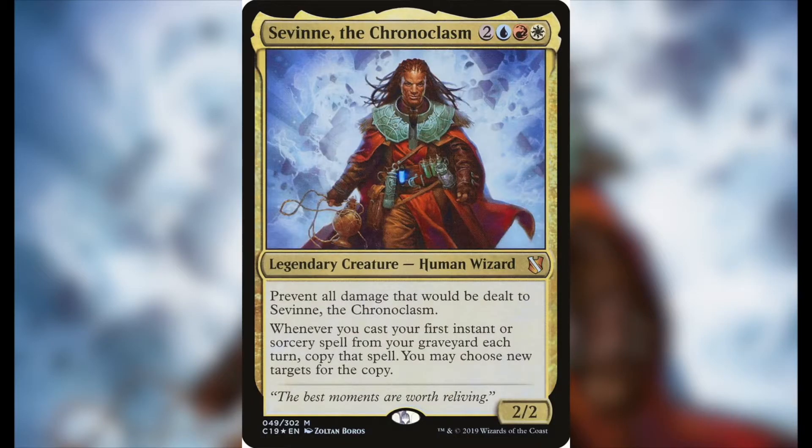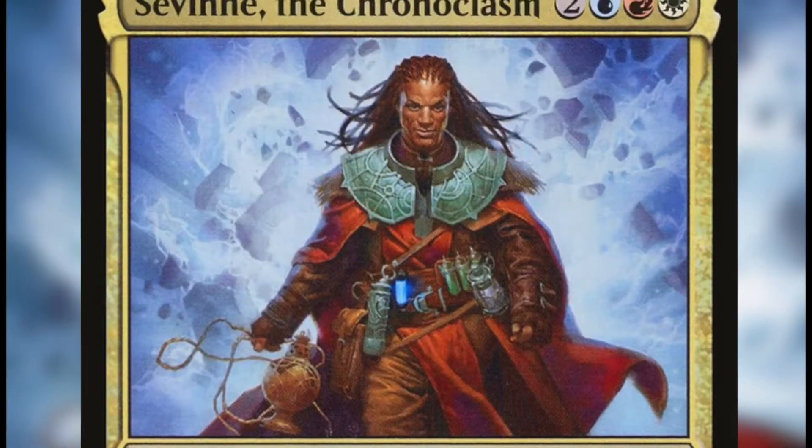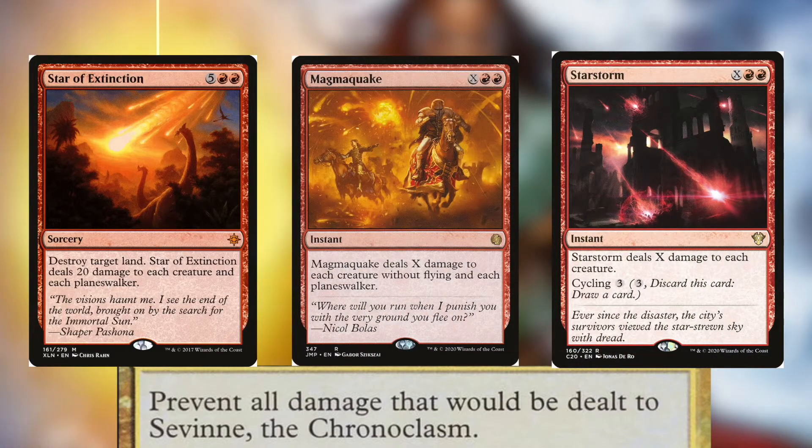Savin the Chronoclasm looks like a flashback commander who uses his doubling ability for value, and also seems to have synergy with damage-based boardwipes, such as Star of Extinction, which aside from destroying target land, will also deal 20 damage to each creature and each planeswalker.